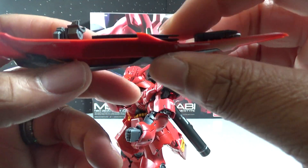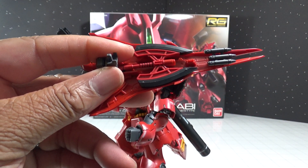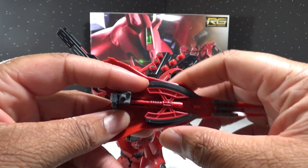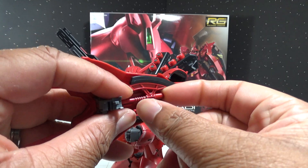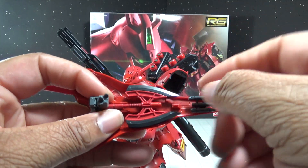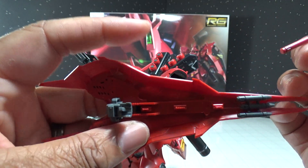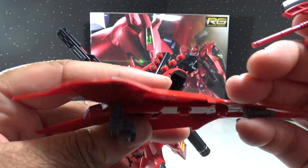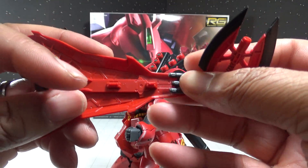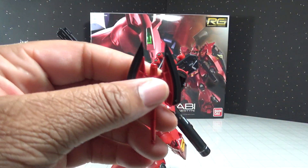This is the shield, and as you can see it's got the beam tomahawk attached to it. The beam tomahawk just attaches to a little clip on the inside, and when you want to take it out, just simply slide it out like that. You can see the peg where you can peg it back in. I love the design of the shield.